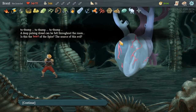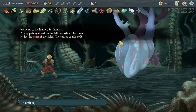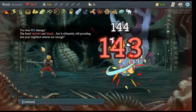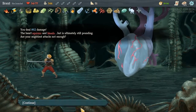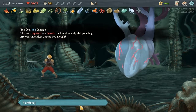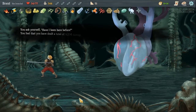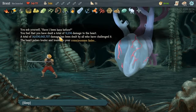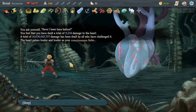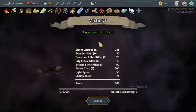It's a thump, a deep pulse, pulsing through the room. Is this the heart of the Spire? The source of this evil? Ready your blade — I'll attack it. 862 damage. The heart squirms and bleeds, which is ultimately still pounding. Are your mightiest attacks not enough? I've dealt a total of 9,000 and there's been 15 million dealt to it. Okay, victory! Ascension unlocked.